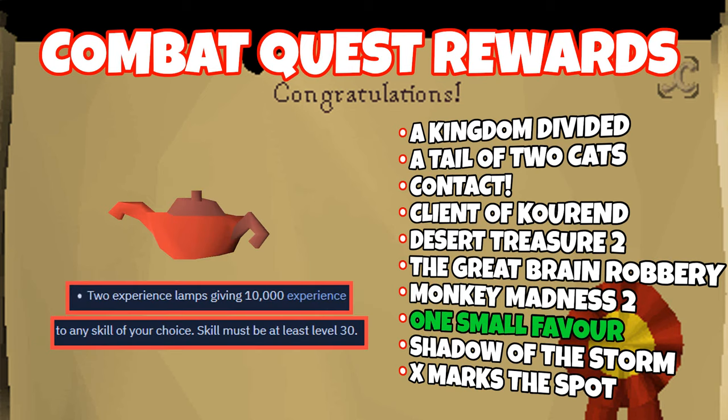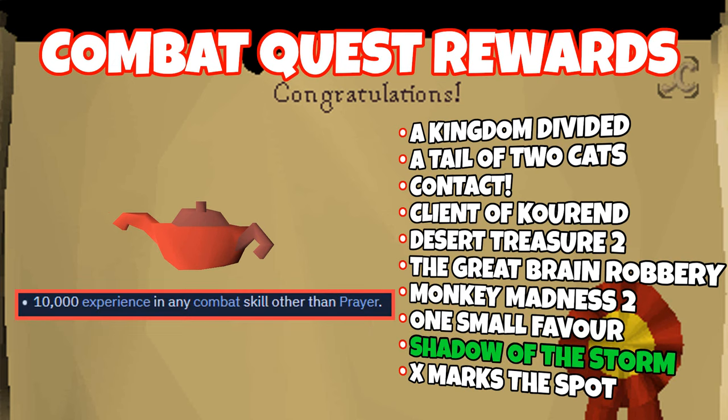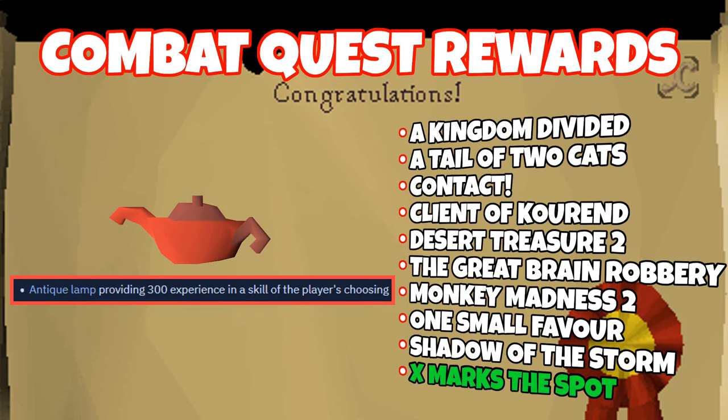One Small Favor gives you two lamps granting 10k experience in any skill of your choice that's over level 30. Shadow of the Storm gives you 10k experience in any combat skill of your choice besides Prayer. And X Marks the Spot gives you one lamp granting 300 experience in any skill of your choice.